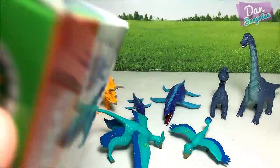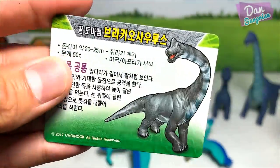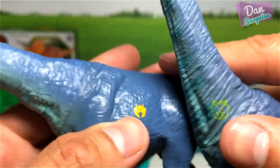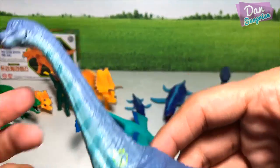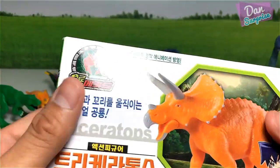Next up, let's open up another brachiosaurus and compare it with the other one. This one comes with a card — 20 to 25 meters long, weighs 50 tons! So these two brachiosaurus figures look kind of similar, and the two symbols are actually the same, just with different colors. The previous brachiosaurus definitely looks better because it has more articulation and is better detailed.